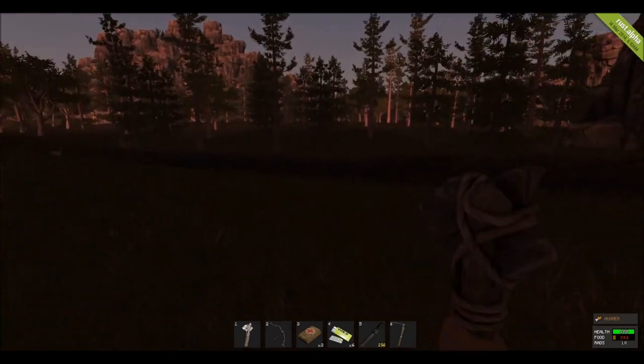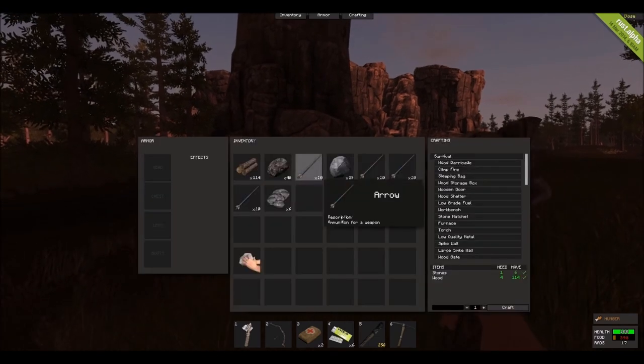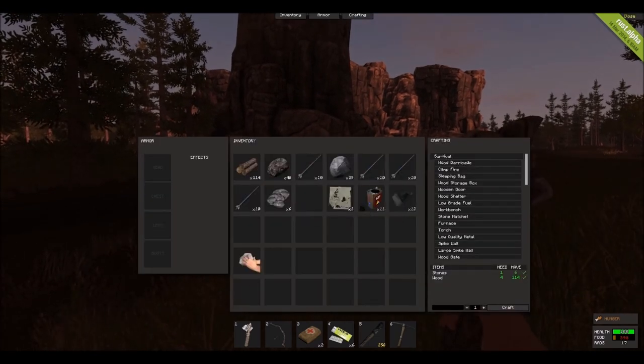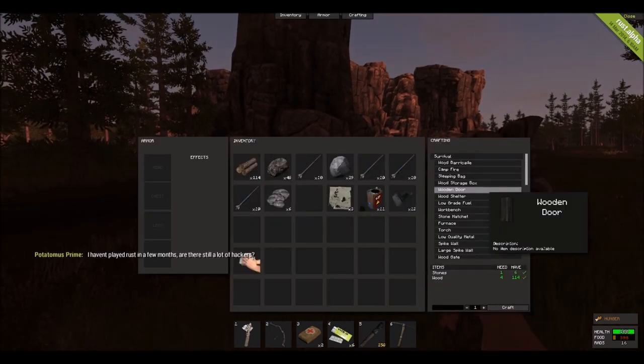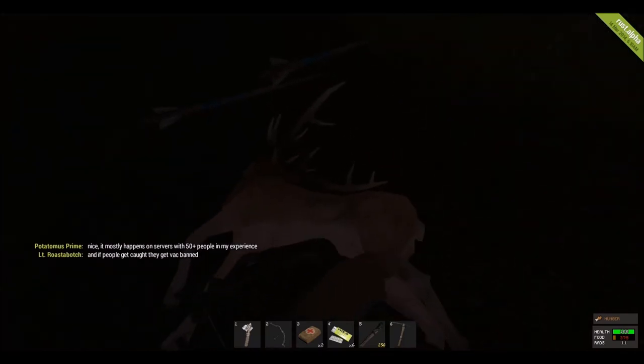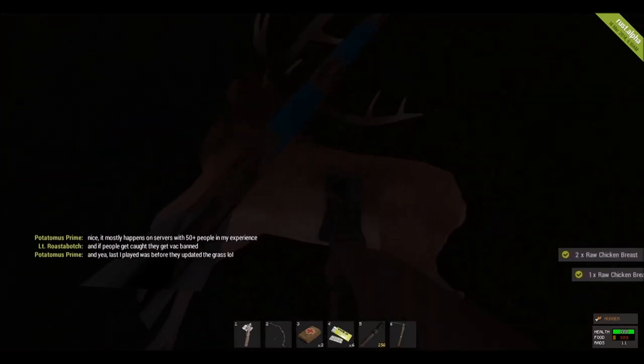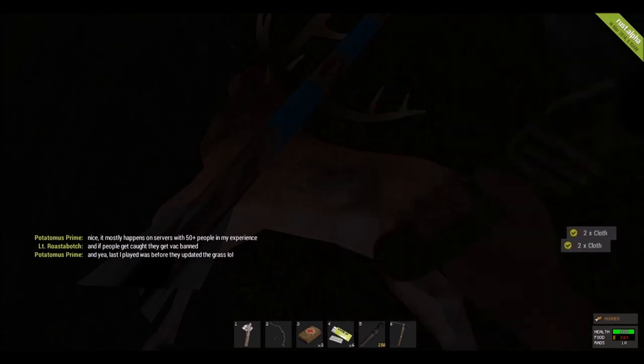I'm gonna go for one mutation wolf — just one. I don't want to go into a situation with two. I'm gonna make myself a wood shelter and a wooden door and I'll be back after I'm done. I just killed a deer for a little food. Let's just chop him up. Sorry if you guys don't like me killing animals, but that's kind of what I need to do in this game — for cloth and animal fat.